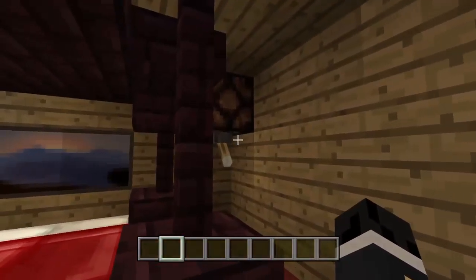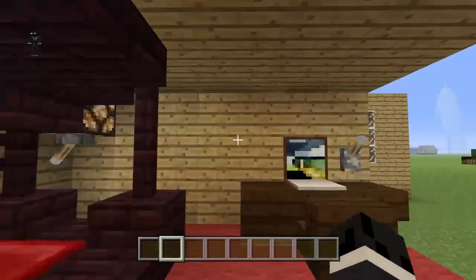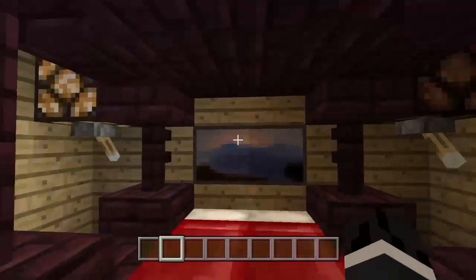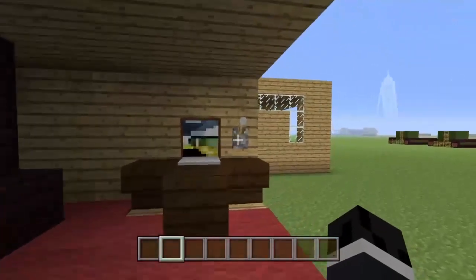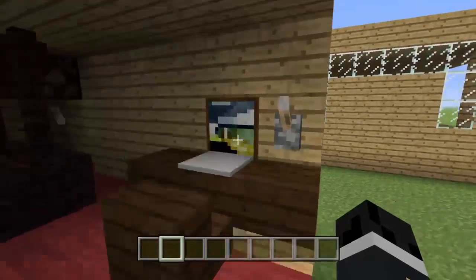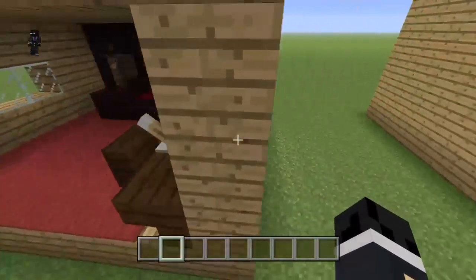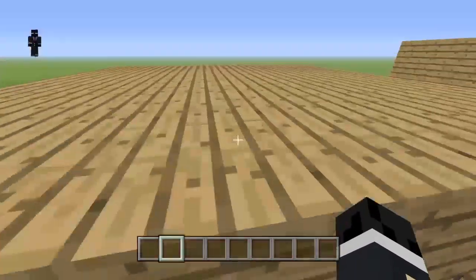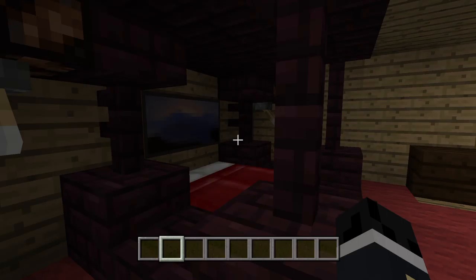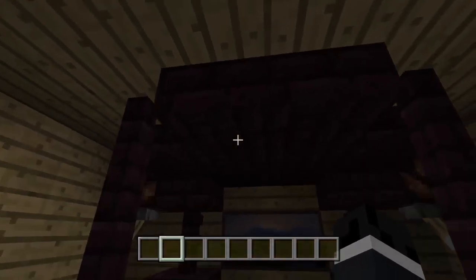We have this simple redstone lighting in here so that you can turn it off when you want to go to sleep. And we have a very awesome computer over here — you can actually turn it on and off. It lights up the whole room. We put a lever and a redstone lamp behind this picture. And we did a little bed structure thing.